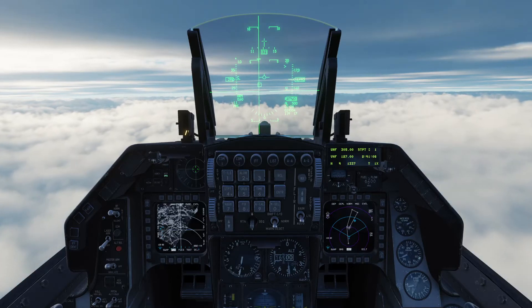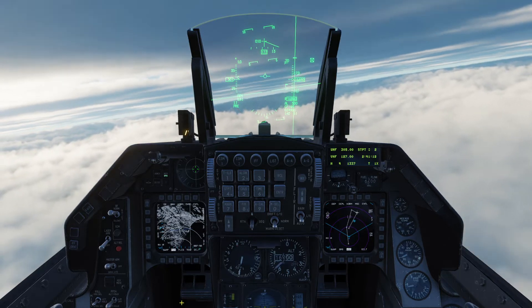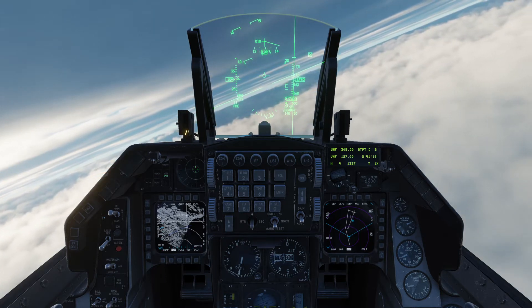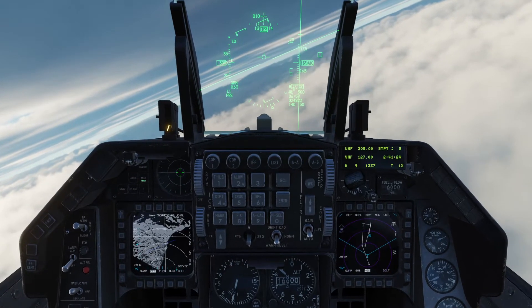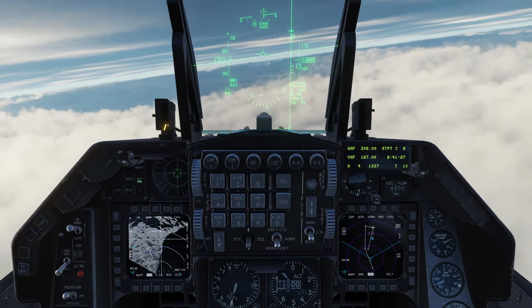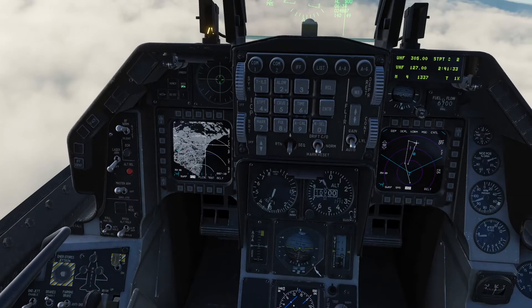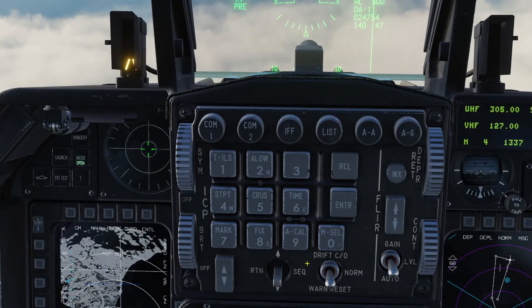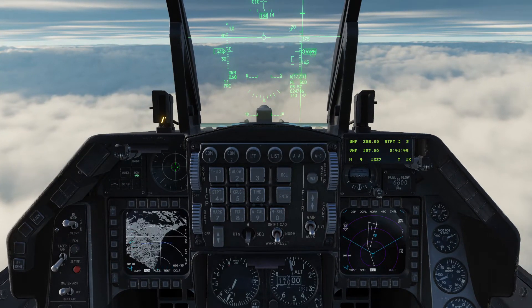Welcome to this demonstration of DCS Viper. We're going to demonstrate the new feature of the DCS F-16, which is the ground radar. It's been a long time coming since the F-16 is still in early access. You can see the ground radar on the left MFD, pointed at steer point 2 — there's actually an airport in the middle of the crosshairs. The air-to-ground radar is now available.